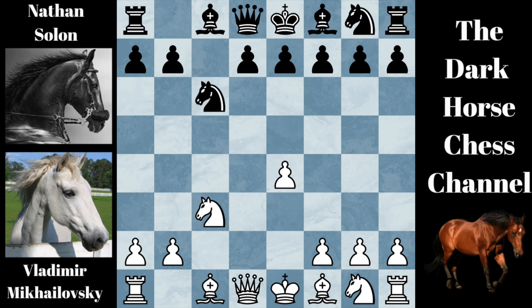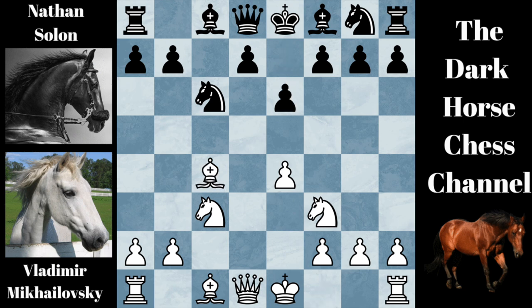Knight to C6 was played, Knight to F3, E6, Bishop to C4, and Bishop to B4. This is the Smith-Moore gambit accepted pin defense.